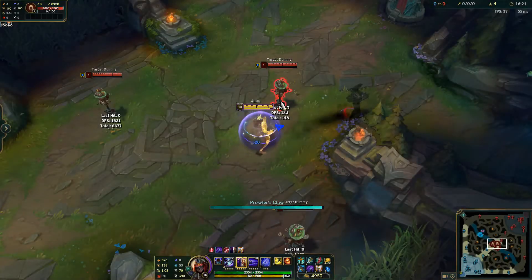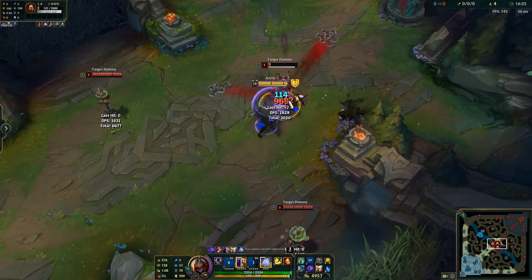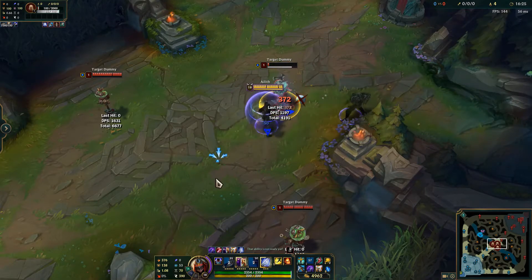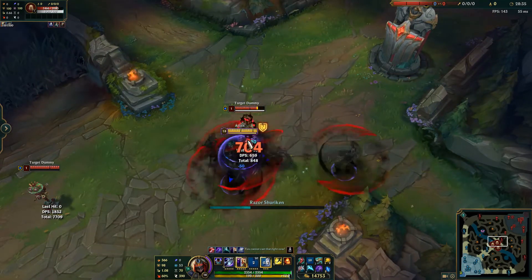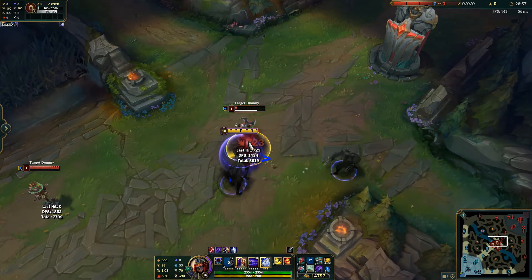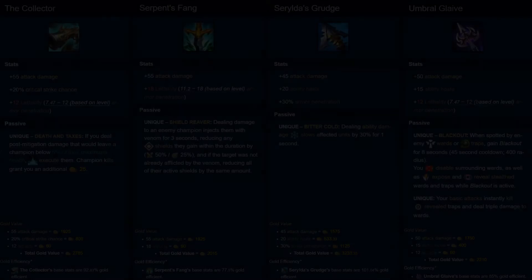That's not to say that you'll never want to build the Collector on an assassin though. Zed's crit build containing the Collector, Lord Dominik's Regards, and Essence Reaver has a lot more damage in the late game than a regular lethality build would, especially when combined with Infinity Edge. In addition, when you're ahead, the damage that you lose from building the Collector is almost always worth the snowballing potential that it gives.